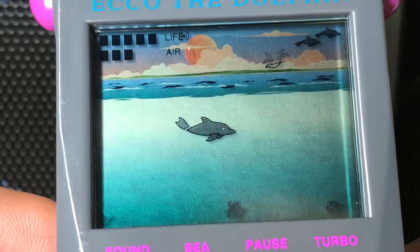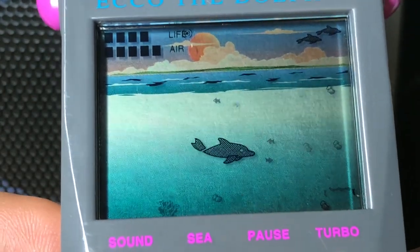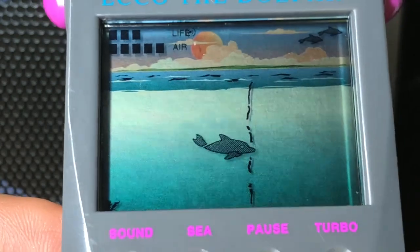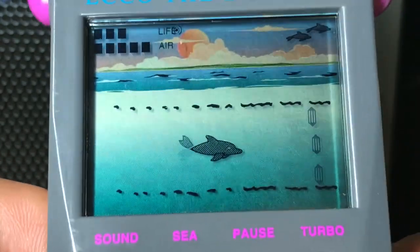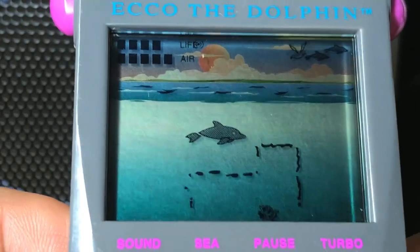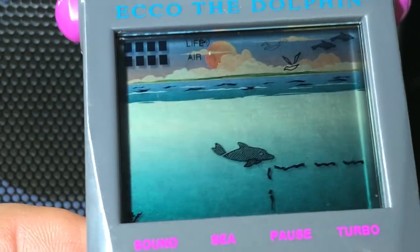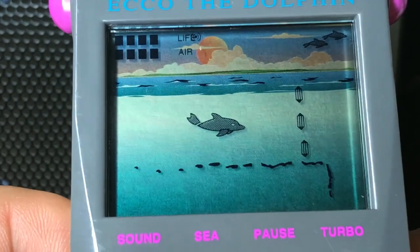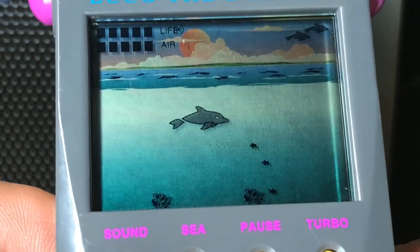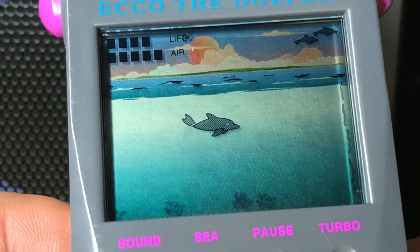Those little things that I'm swimming by that are not fish — they seem to be hurting Echo. When I was first checking the game out and skipping around with that level select, at first I thought maybe they were bubbles, but they can't be if they're hurting him. So apparently they're just little rocks or debris floating through the ocean. I don't know if they're anything specific — why would there be a bunch of little pebbles floating around? Maybe they're just not supposed to be something specific, just pieces of debris — pieces of wood, shells, whatever else is floating around in the ocean.